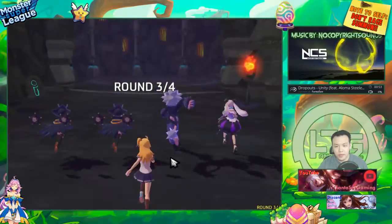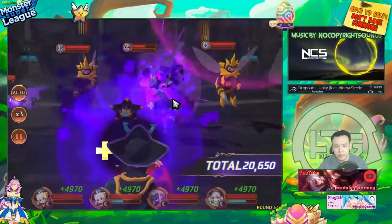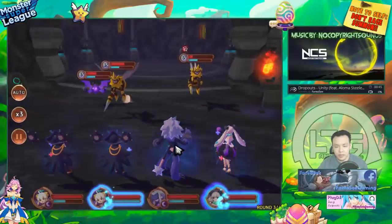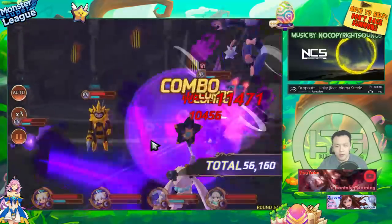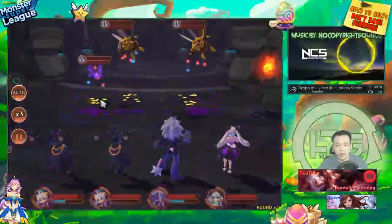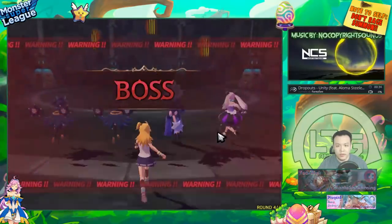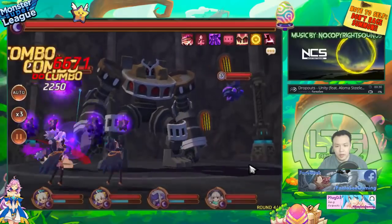Monkiki got his active up. His active is only single target, but it is a 100% armor break and he is a defense aggressor. So if you gem him with defense, he'll do a lot of damage, and if you land the armor break on the boss — since the boss has lower resistance now — you'll be able to kill the boss a lot faster. This might help speed up my runs a little bit.